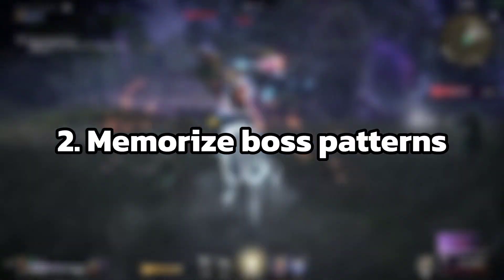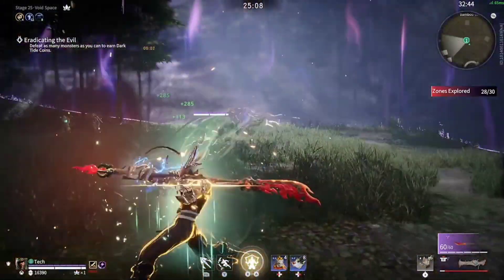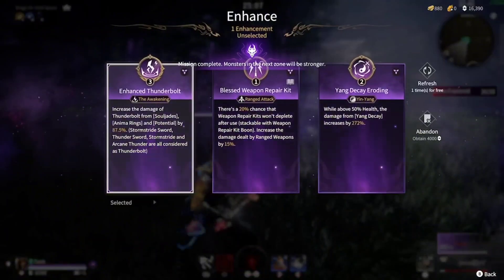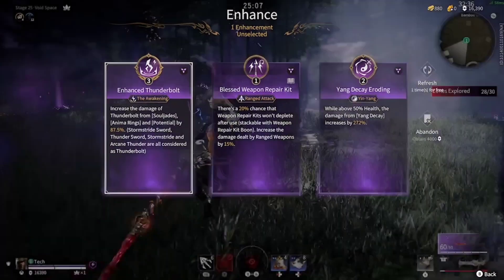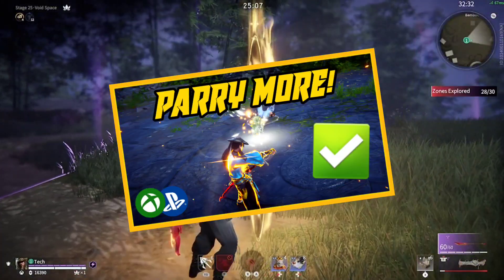Tip number 2 is memorize every boss. This is self-explanatory, but specifically learn when the boss releases a blue focus, and pay close attention to the animations of the boss, because they do change a bit depending on how high level the boss is. If you struggle with parrying, I already have a video showing easier ways to parry in PvP, which also apply to PvE.